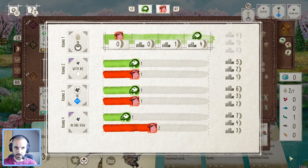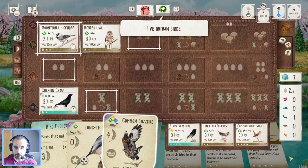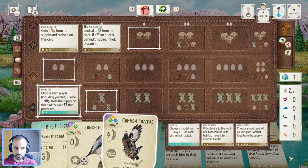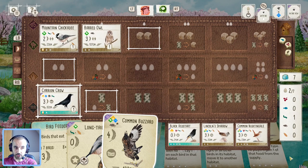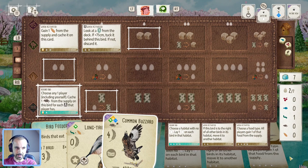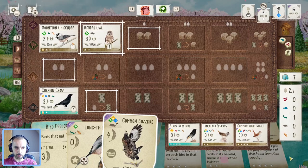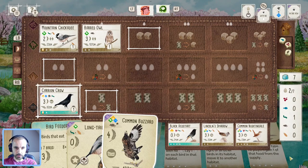My opponent, the AI, did win that end-of-round goal, but I'm not too worried. Heading into the second round, the nightingale in the tray looks like a good option to get some grassland development going. The board isn't amazing but it's perfectly fine given the starting hand. The carrion crow will keep getting caches and we've got a good forest development going — 13 points on the board with solid resource generation already.